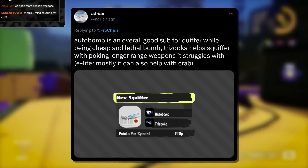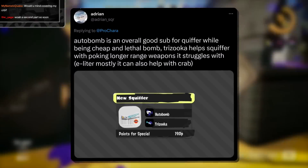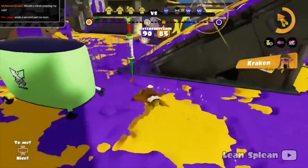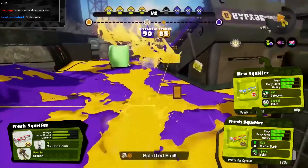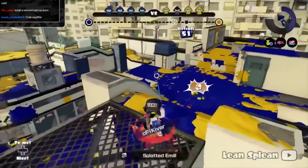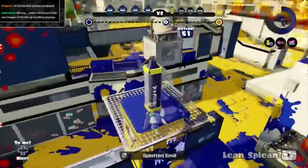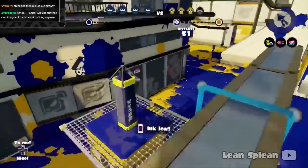Autobomb is an overall good sub for Squiffer — cheap and lethal — while Trizuka helps with poking longer-range opponents like E-Liter or also helps against Crab. We've typically seen aggressive specials on Squiffer before, like the Kraken, Inkjet, and Baller, but Trizuka is an interesting pick. It's still aggressive but completely oriented toward two long-range counters, which I think is fine. Squiffer will be vulnerable when it goes aggressive, so I'm not sure the playstyle fully works, but I think it'd be totally fine.